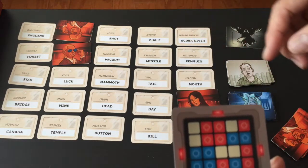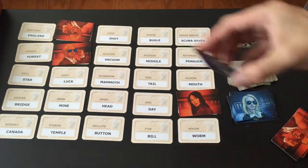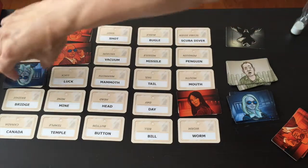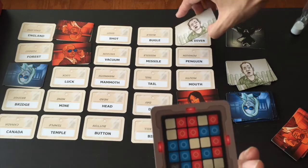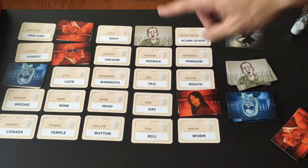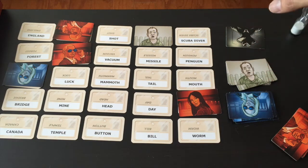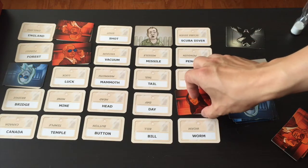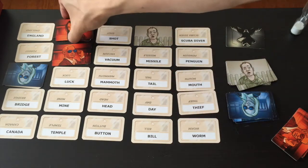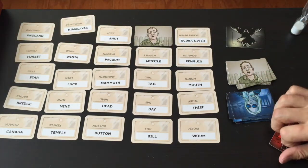If the team guesses wrongly — pointing at the other team's card — the other team immediately places their tile there and the current team loses its turn. If they guess an innocent person, the turn also ends immediately. It's a back-and-forth game where the board grows each turn and players can see who is ahead or behind, deciding whether to risk more guesses or give clues that cover more cards at once.